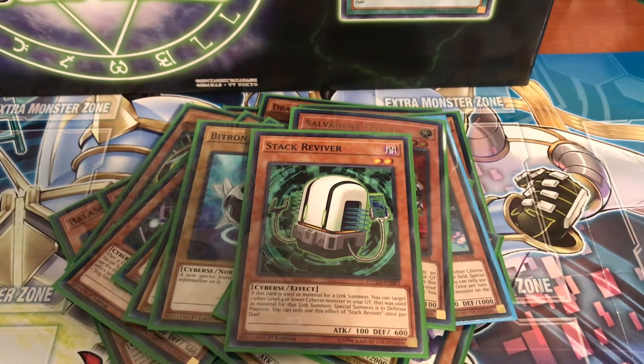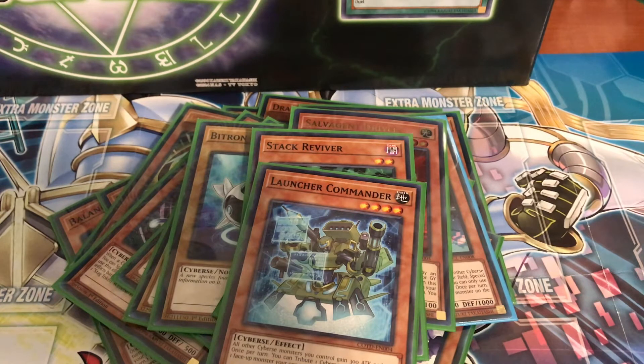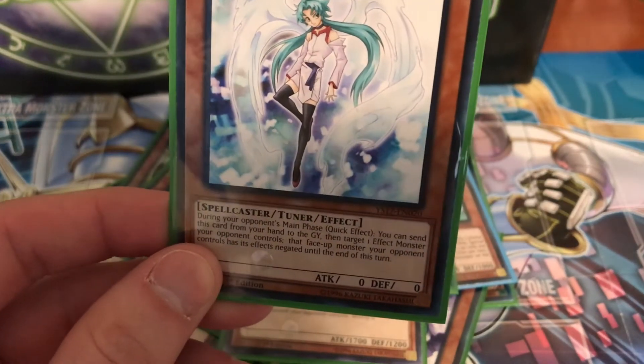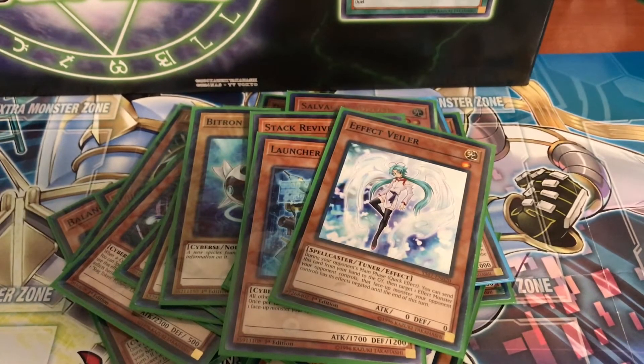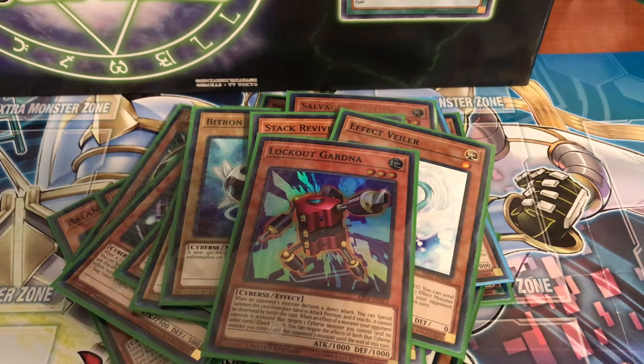When you use the link summon you can bring one of your monsters back and then link summon again, which is awesome. I run one Launcher Commander — all Cybers gain 300 attack and defense, and once per turn you can tribute one Cybers monster and then target and destroy one face-up monster your opponent controls. I run one Effect Veiler — it's a quick effect where you send it from your hand to the graveyard and target one effect monster your opponent controls to negate its effects. One Lockout Gardener — its effect lets you special summon it when you're being hit by a direct attack, and it can't be destroyed, so you take no damage. It's not a great card but in that scenario you want it.